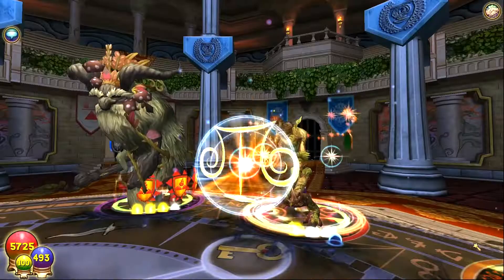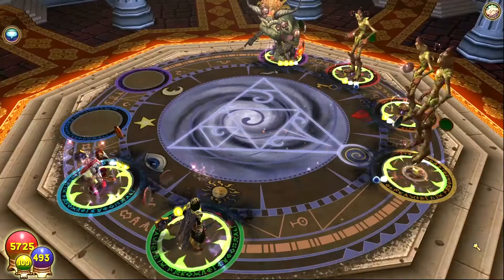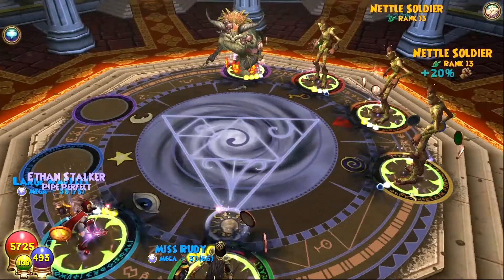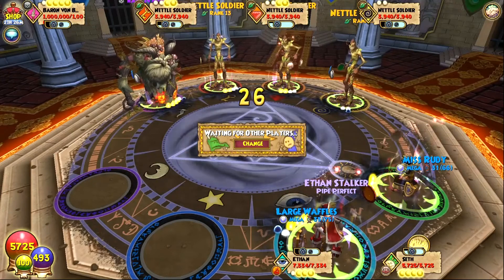The more people you have, the quicker things will go because you won't have to spend so many turns doing it. You'll be able to get four buffs in one turn instead of just two. But otherwise, this fight is pretty simple — you just blade your hitter, buff him or her, trap the boss, and then you do a kill shot.